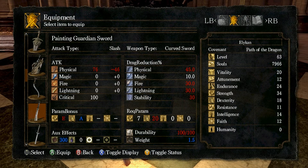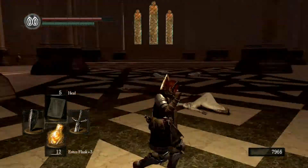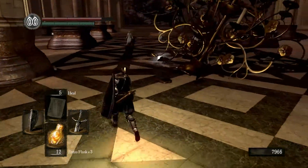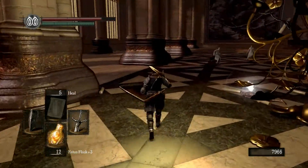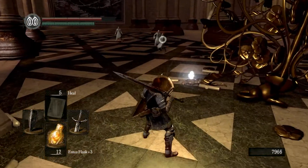It's a combo — if you have it in your left hand, it acts as a combo. So I guess it doesn't say combo; you have to figure that out for yourself. The Painting Guardian Sword is one of the weapons like the Uchi, and also the Uchi can parry.